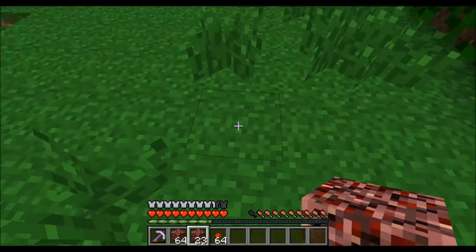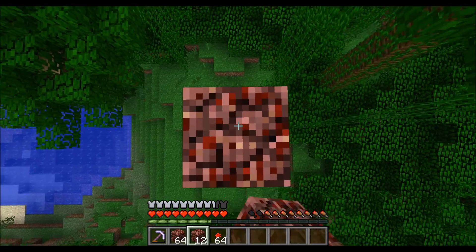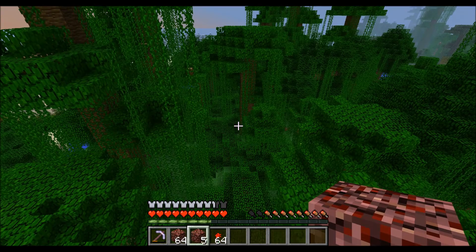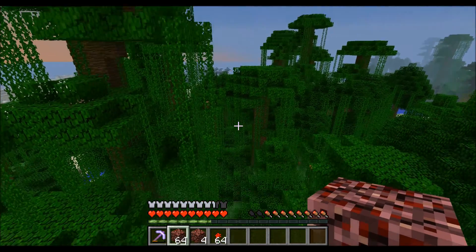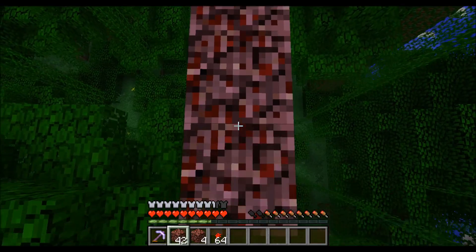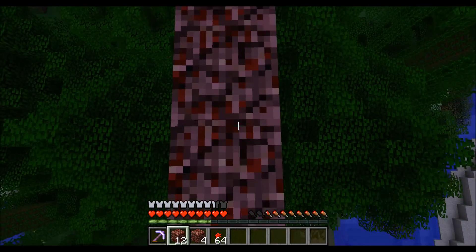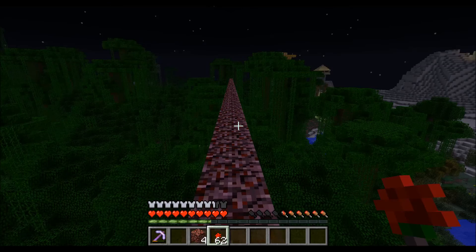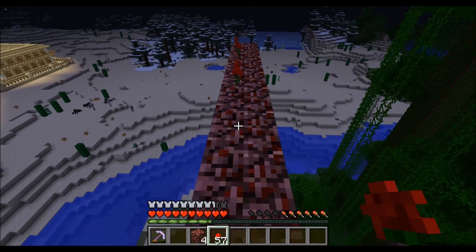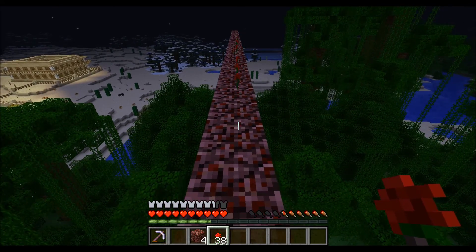I will pillar up because I am in a jungle biome. Then build out about one stack of blocks in one direction. Now we will throw items on the line, so if there's somebody on the server I can disconnect and the items in the loaded chunks will despawn after 5 minutes.